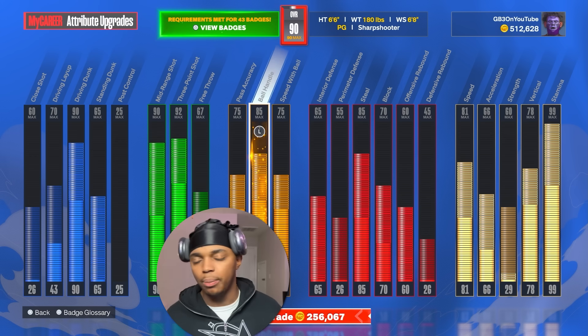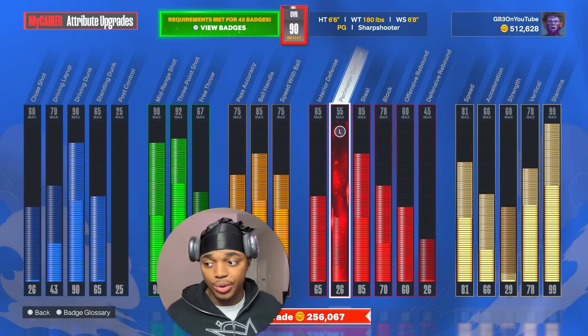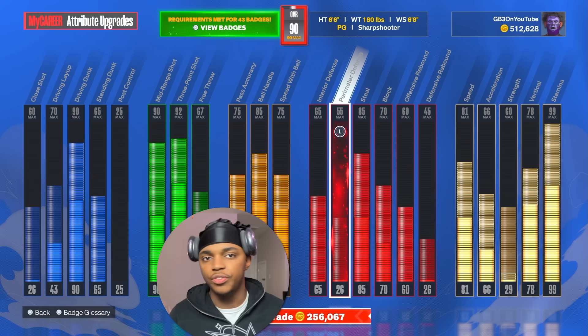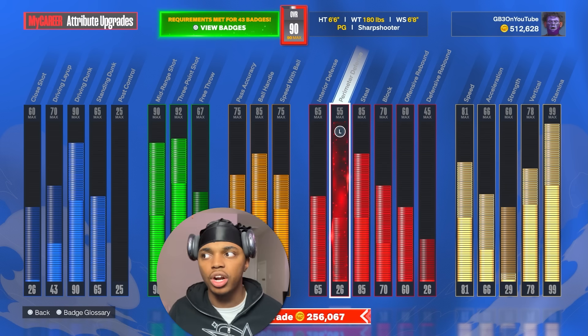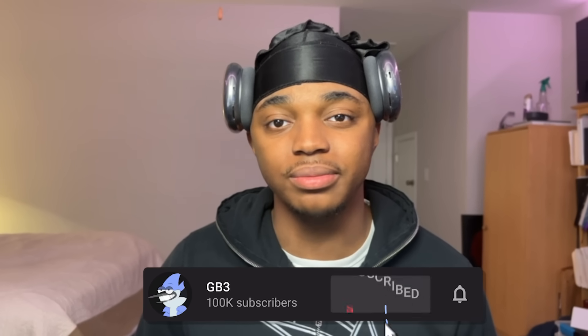When I first made my build, I upped my three-ball, my dunk, my playmaking, and my vertical to get the contact dunks. I didn't touch my strength and I didn't touch my perimeter until I was like 95 overall — I went two weeks straight with a 26 perimeter defense playing in stage and winning. You really don't need it, but it's nice to have. When you max it out to a 55, you do get more contest on people. If you're playing park and playing even decent defense, you'll get stops — you're 6'6", people aren't just shooting over you. That's the sharpshooter build. Hopefully you enjoyed the video. It's been your boy GP3, I'm out.